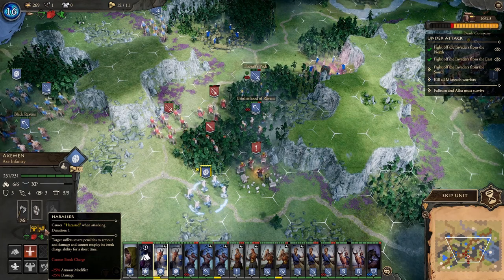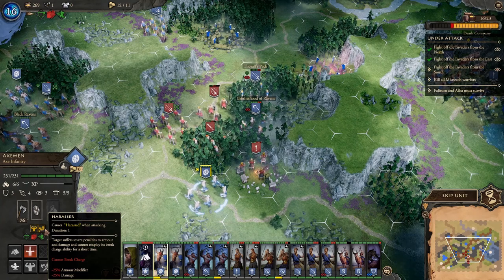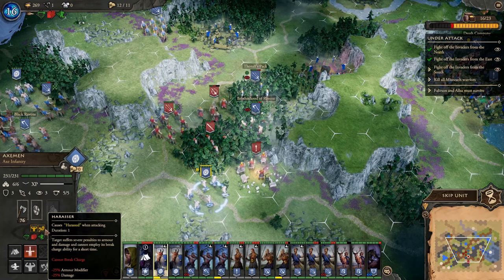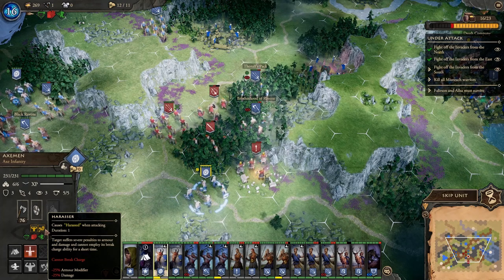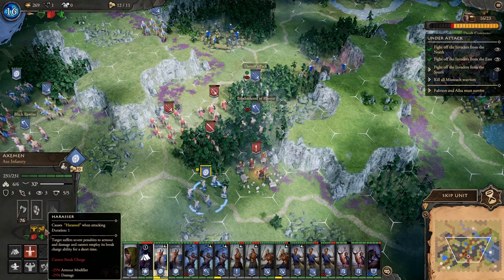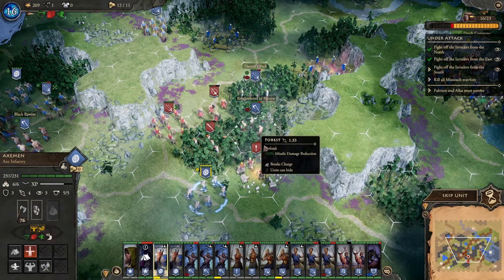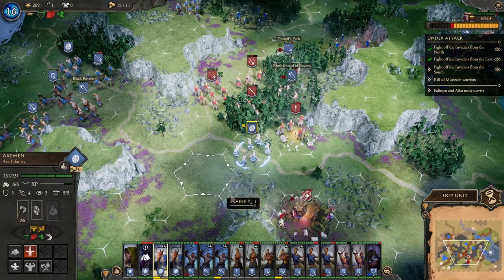What you should do is attack first with an Axe unit and then make all the other attacks after that. In particular you should attack first with the Axemen and second with the Berserks. So that's what we'll do here.